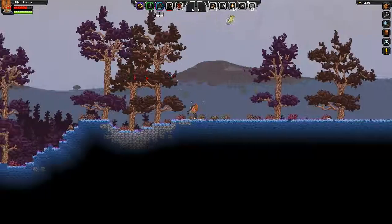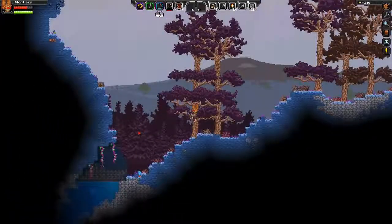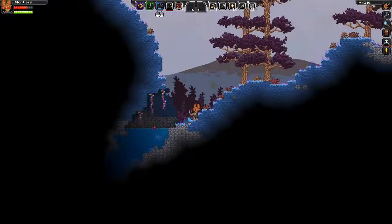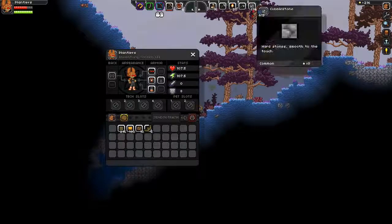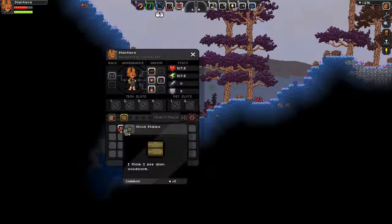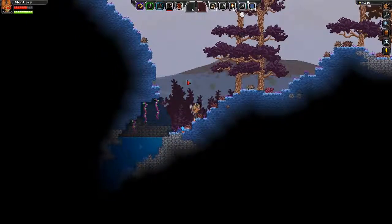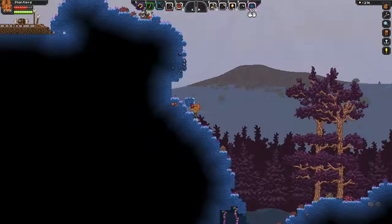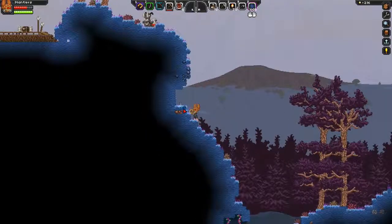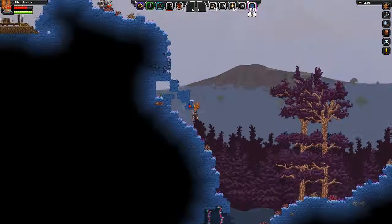They're leaving me alone so I shouldn't shoot them — oh, they won't leave me alone. Things won't leave you alone if you shoot them. I'd rather use dirt than cobblestone because I'm building with cobblestone and it takes longer to mine. I definitely need to build some paths here. There's some kind of Floron thing — I don't know what that's about, but it's interesting.